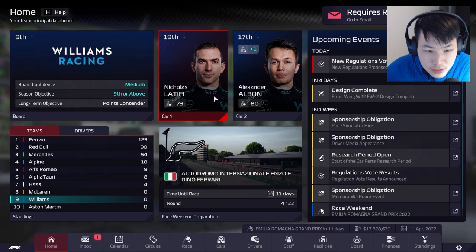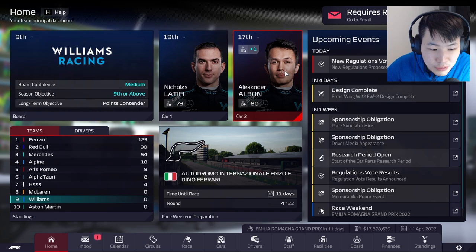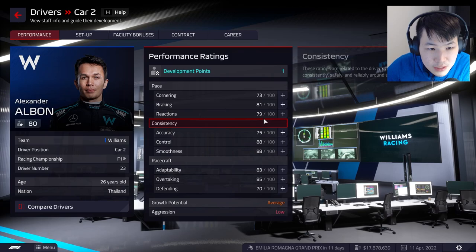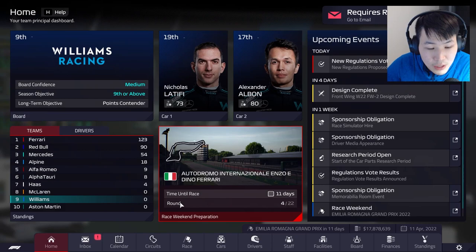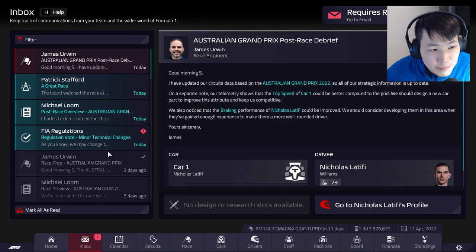Welcome back everyone to some more F1 Manager — this is the Williams save. We're going to try and get Williams up to the top step of the championship; let's see how long it takes. Albon has an upgrade — reactions seems like a good one to have. Latifi and Aiken don't have any upgrades, so that's all. We're heading to Emilia Romagna, the Imola circuit.